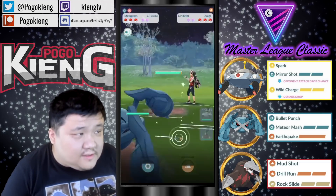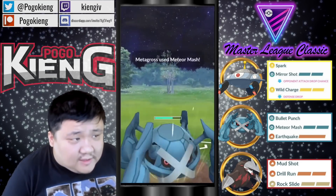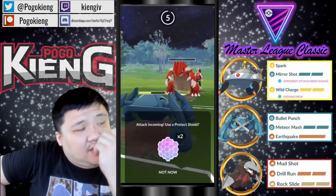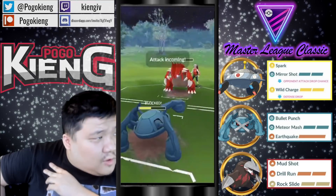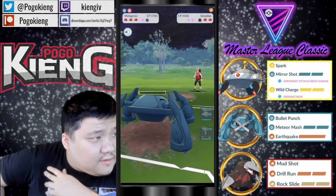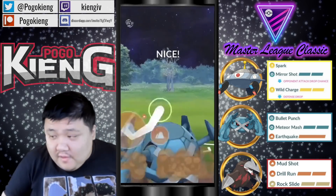Going straight to Metagross — they go straight to Dragon Tail Groudon, as we saw last time. This is a good matchup for Metagross since it resists the Dragon Tails and hits for neutral Bullet Punches. I think you shield once here — there's no way they make it to two Fire Punches, right? Oh okay, they do. This is okay though — can live. Yeah, and then probably just going to blind EQ here, which I think is a safe play.